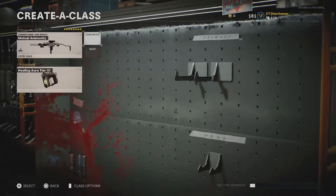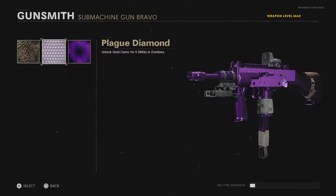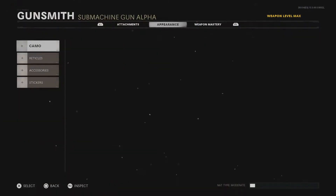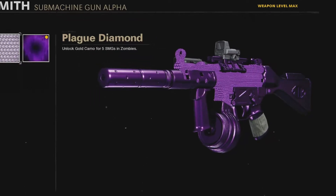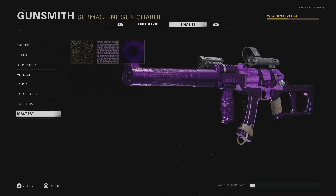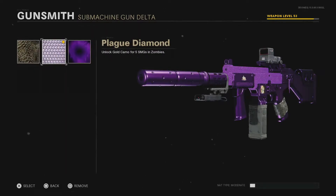So we'll go into the classes here. We'll start off with the Milano — go all the way down to the bottom. That's gold, that's plague diamond, which looks naughty. For some reason I've got that over to the Bullfrog and that looks pretty cool, but there's not a lot of the little diamond bits on there. MP5 — I accidentally unlocked this earlier, I've already got Dark Aether. But that is plague diamond, looks pretty sick actually. AK-74U, all the way down here — that looks pretty cool as well. Not too shabby. And last but not least, the KSP. Awesome stuff.